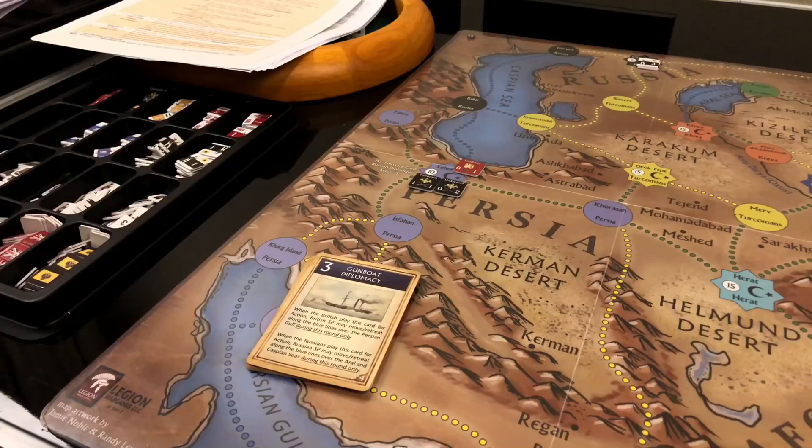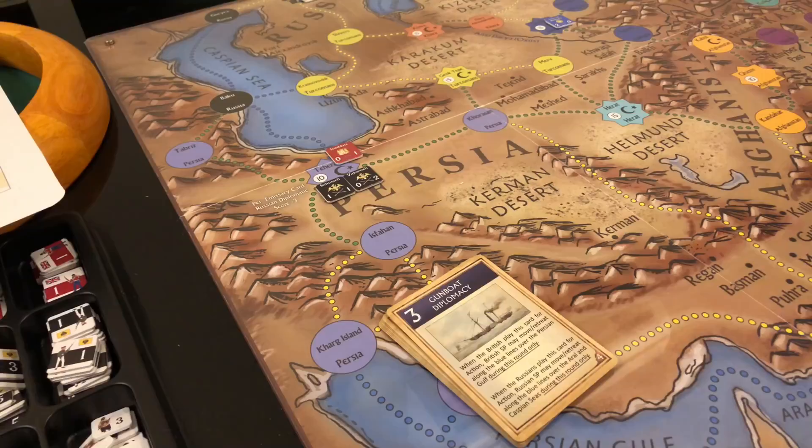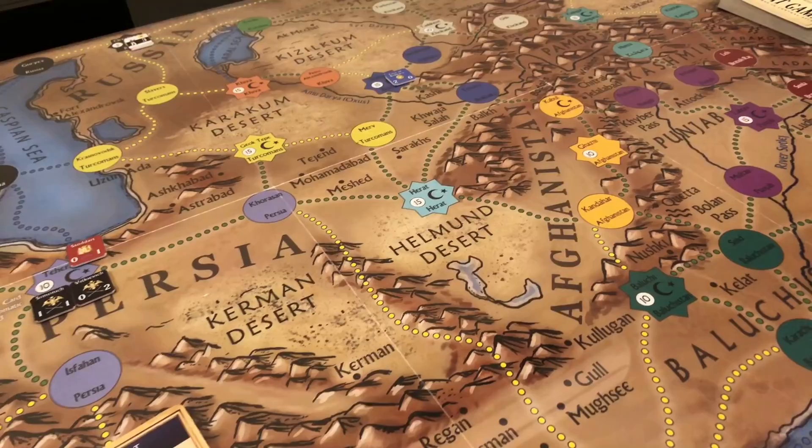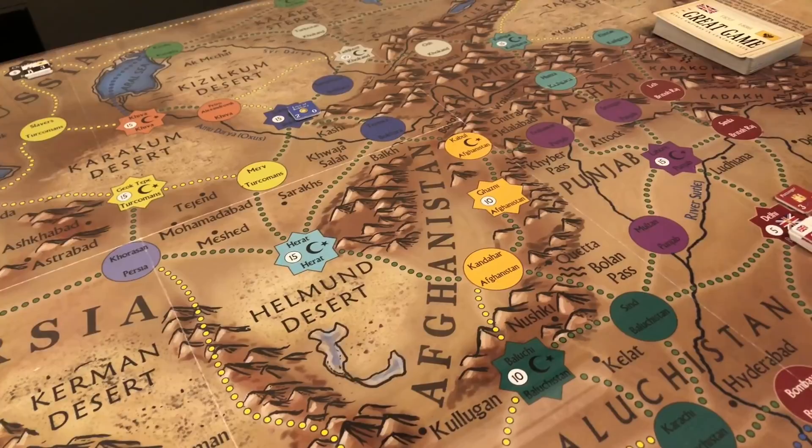Let's take a look at the game's components. The game includes a 22 by 34 inch paper map showing parts of Russia, British India, and Central Asia that includes Persia, Afghanistan, and other areas.